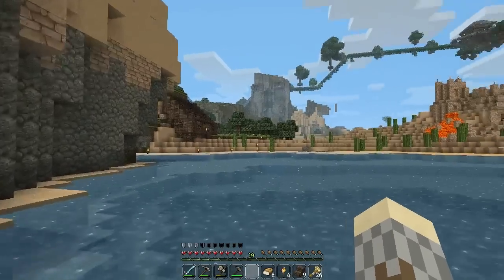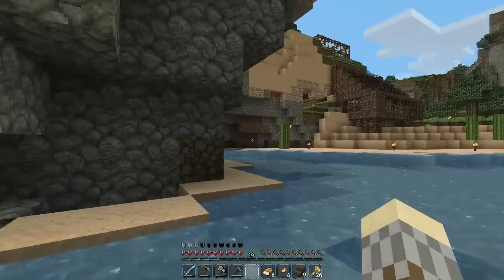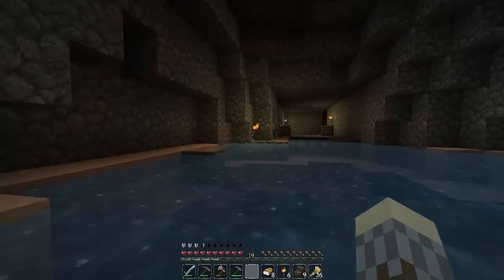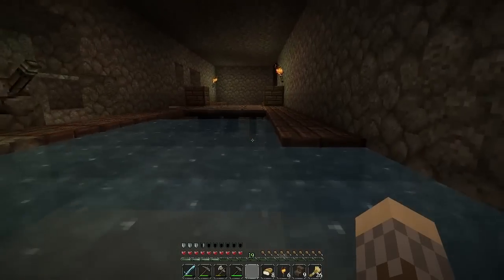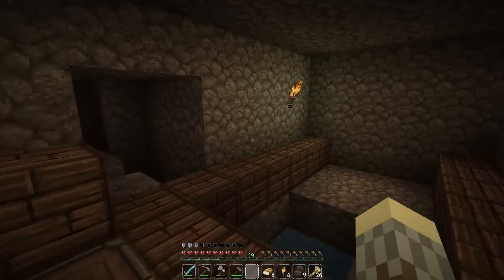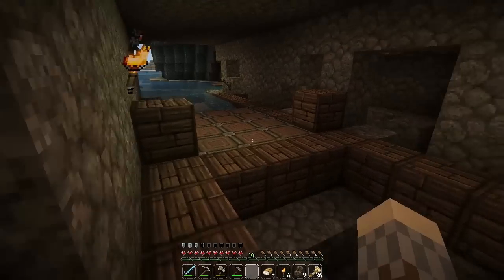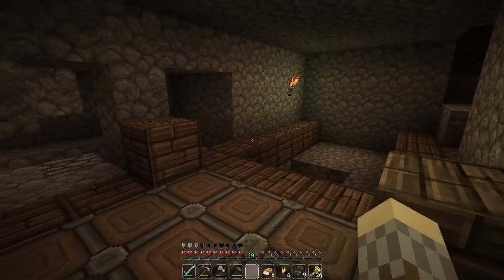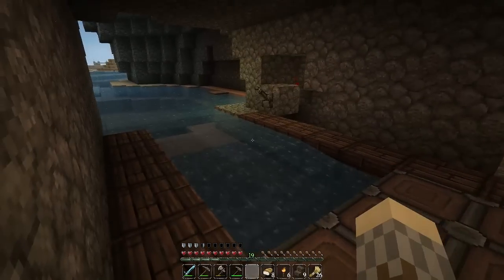This was my first failed attempt at a dry dock boat launcher. The problem is it requires sticky pistons, which I don't have because I have no slimes, so I kind of killed that idea. Basically the idea was: a platform would drop down, a boat would go in, it would come back up, you'd walk off, hit a trigger to get back in the boat, hit another trigger, and pistons would release water to send you back out.